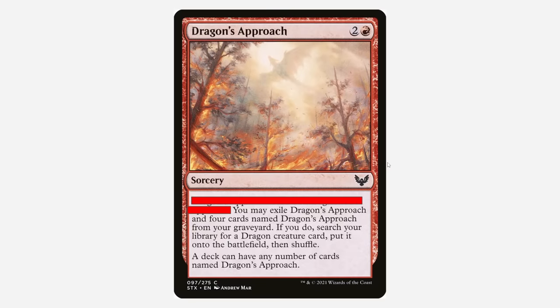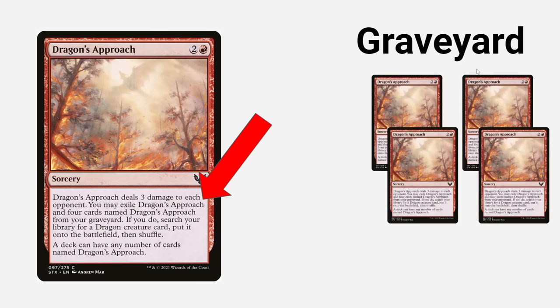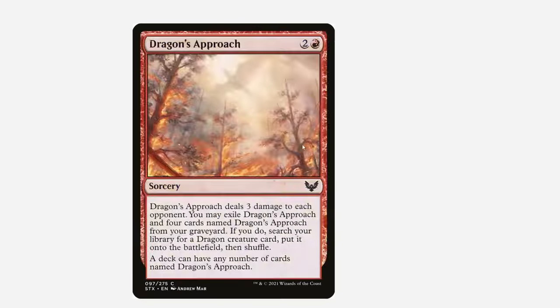So Dragon's Approach — don't worry about that first part — it says deal 3 damage to each opponent. That's flavor text, we don't worry about that. This is what we really care about: it says you may exile Dragon's Approach and 4 other cards named Dragon's Approach from your graveyard, and if you do, search your library for a Dragon card and put it onto the battlefield, then shuffle.